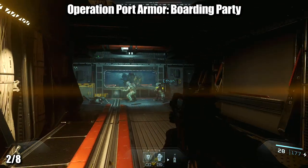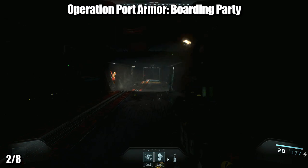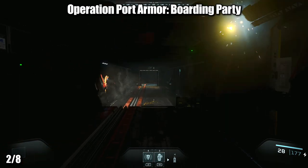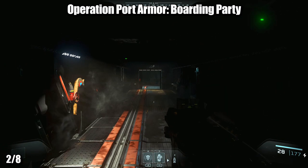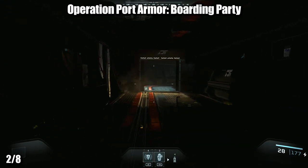Next up on Operation Port Armor, during Boarding Party, you'll be coming through the hallway and be given a three-minute timer to escape the ship. You should notice an armory on your right-hand side down the hall. Go inside this armory to find the equipment upgrade station.